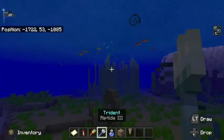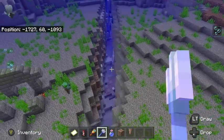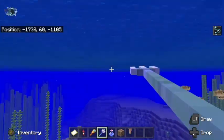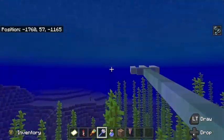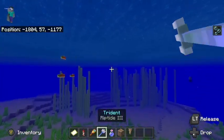If you want to get a lot of dripstone — like two or three stacks — you're going to want to find at least maybe three patches. I would get a Riptide III trident because then you can kind of look around using Riptide while also using your spyglass.